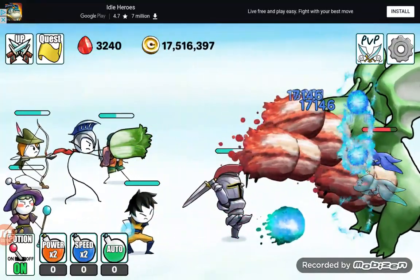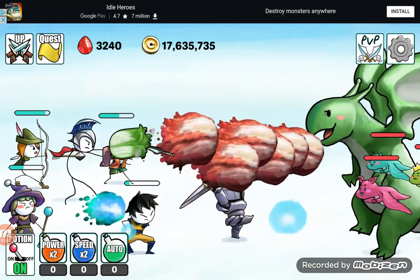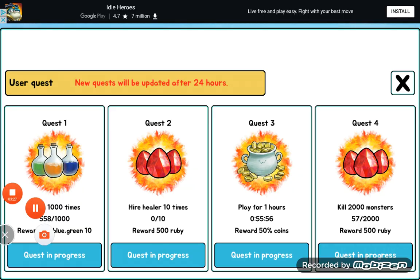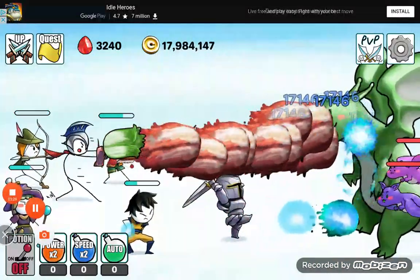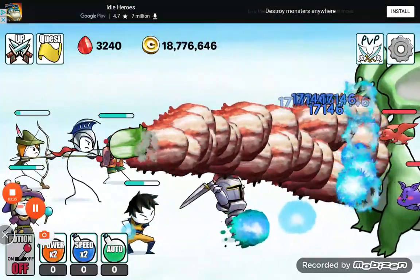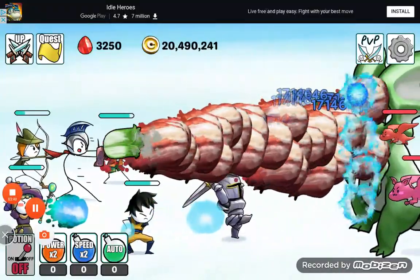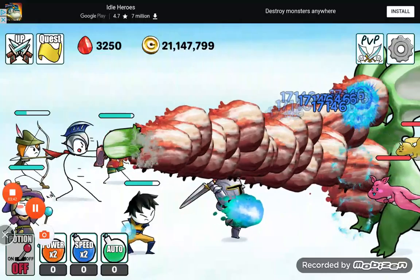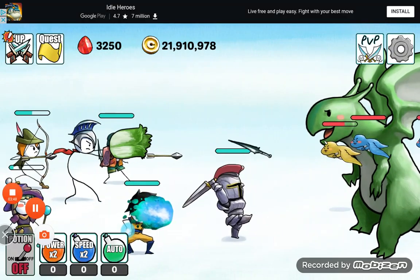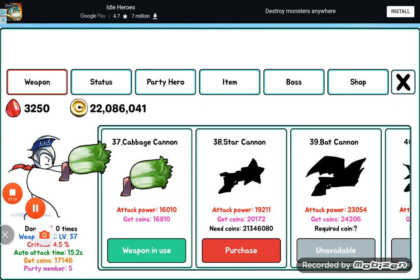It should come up with like a red thing — next to the quest it says 'up' and then something comes up. You just need to click as fast as you can if you want. You can play online as well — you can go against other people where it says PvP.